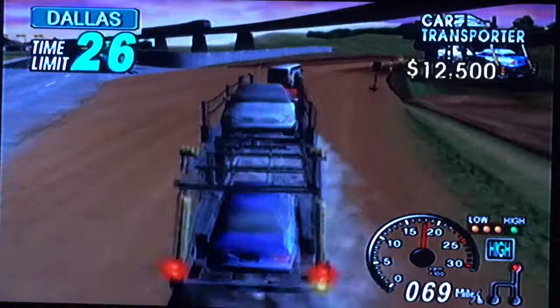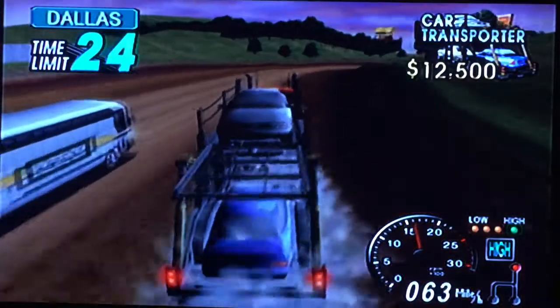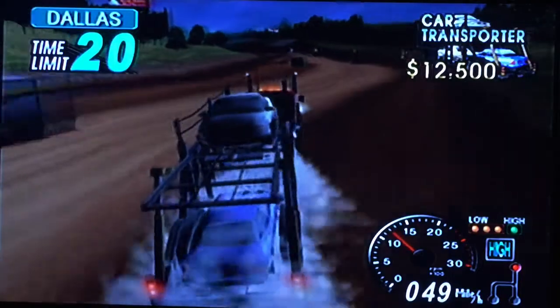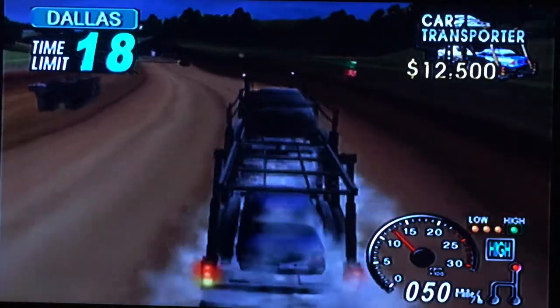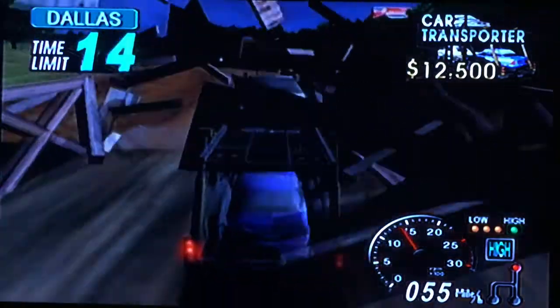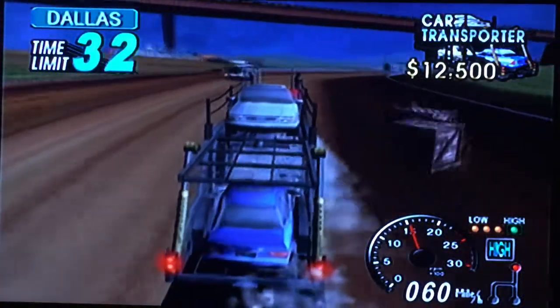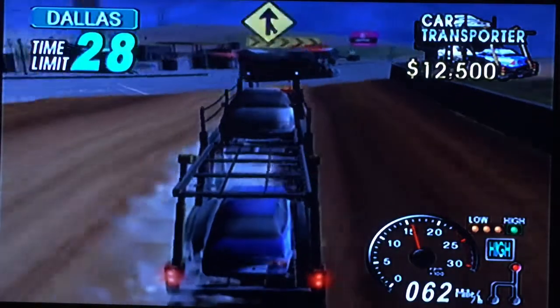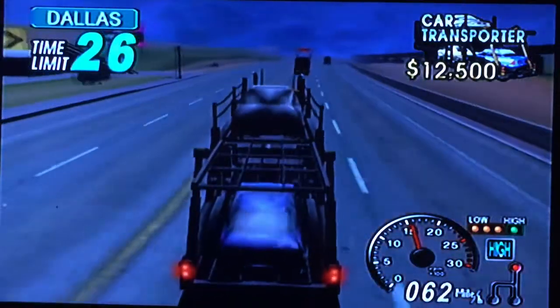Just like any arcade racer, there are shortcuts you'll need to take to beat your rival driver. Most shortcuts tend to be off-road and have a few surprises with destructible buildings and bridges throughout the layout. If you look in the backdrop, 18-Wheeler has quite a few surprises — one of these surprises is a freaking tornado that follows you for a bit. Great attention to detail.